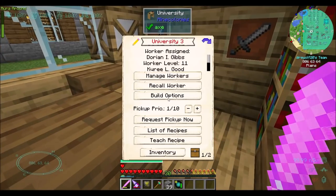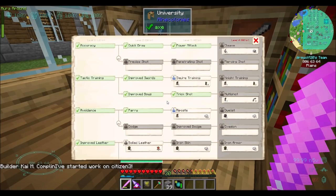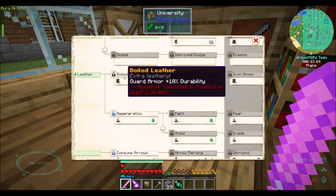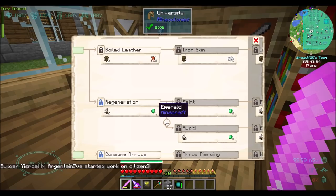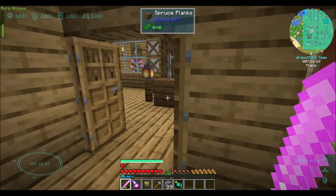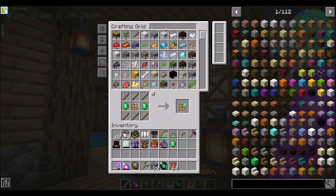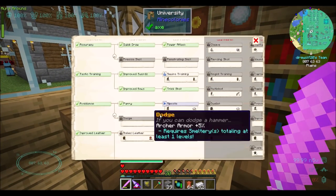I'm going to look through JEI to see what other buildings are available. Let's do some combat research. Knight's armor increases for half a stack of iron - that sounds like a good time. Guard armor increases too. Guards flee under 20% HP - that seems smart, just needs an emerald. Emerald, stack of leather, stack of iron - into the combat tech tree we go.